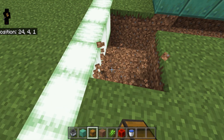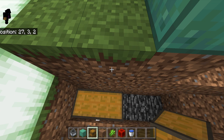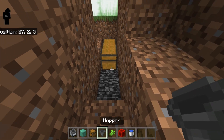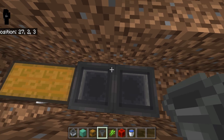Next we'll take our chest and place it — we can dig this out so we can get down to it easier too — build two there, and then we're going to take our two hoppers and face them into the chest, just like that.